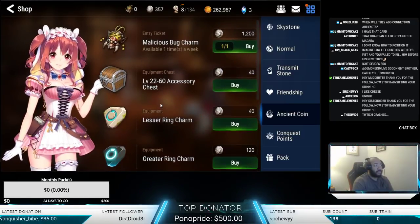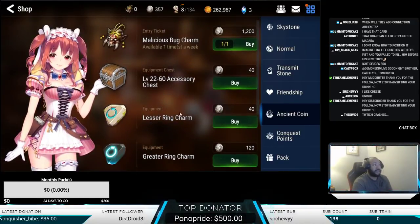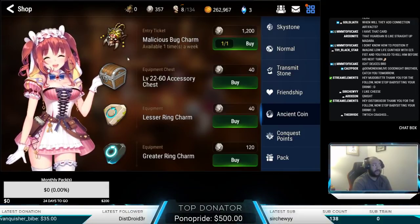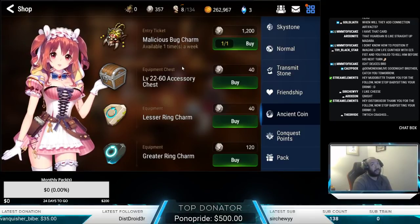Once you start to amass a bunch of Ancient Coins, certain things are going to become more important to buy. In a nutshell, if you don't have any jewels and you're trying to get better jewelry, opening the equipment chests is the best way to go about it. You're going to be opening these equipment chests probably until you're well into around Wibber 9-ish, or at least until you're able to get into Raid and start getting some consistent jewels.